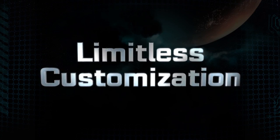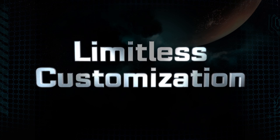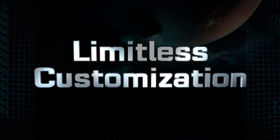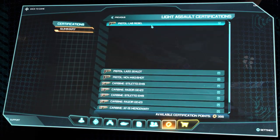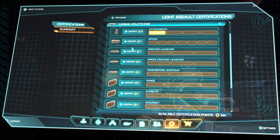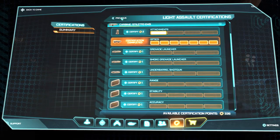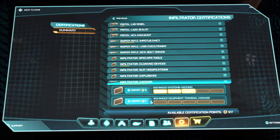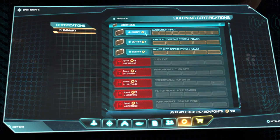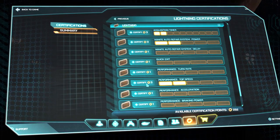Limitless customization — well, obviously not literally limitless, but it's pretty close. There are thousands of things you can adjust, from your character's appearance to different gameplay mechanics. You can mod just about anything on your character. As you play the game, you level up, and as you level up, you get certifications. These certifications can be used to purchase all your different customizations — so if you want your gun to fire a little faster, or shoot a little further, or have different camo patterns, you can do that. We also have very deep progression and customization paths for vehicles; for example, this player is modifying his Lightning to make it turn better and have a higher top speed.